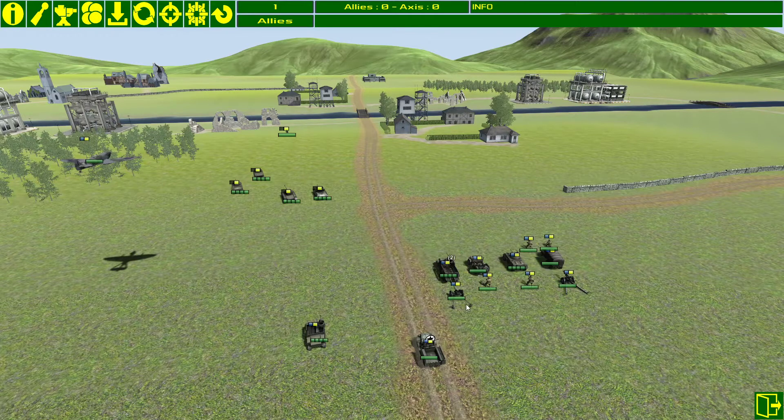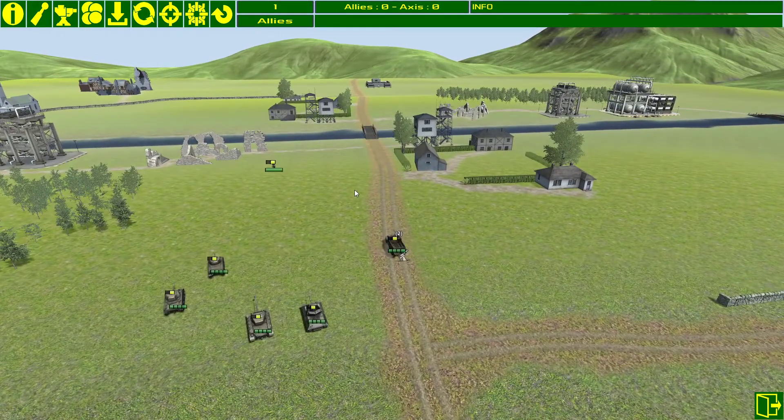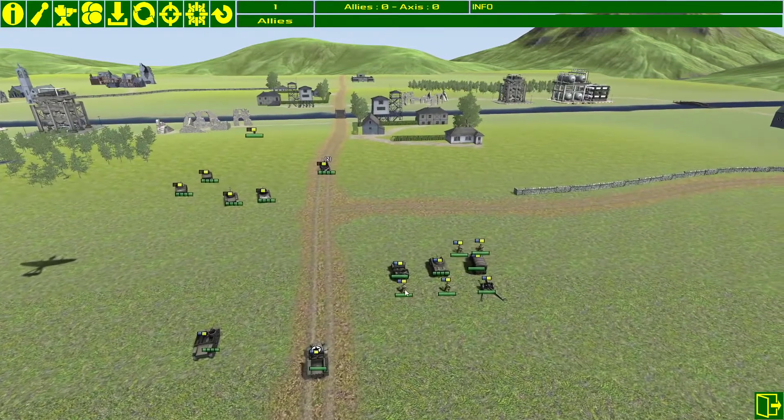Infantry can be loaded into this half-track — this icon shows I've got two infantry loaded, and it's also towing an anti-tank gun. What you could do is move that up to a good firing position, and then on the next turn unload the anti-tank gun on the brow of a hill, face it in whichever direction you want, hit sentry mode, and then any tanks that come into its field of vision will be fired upon automatically.